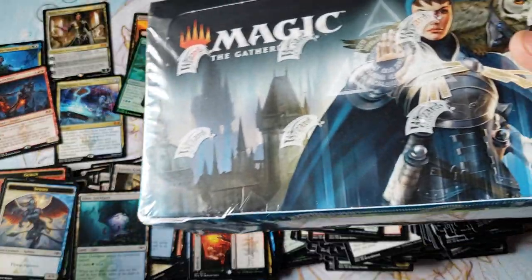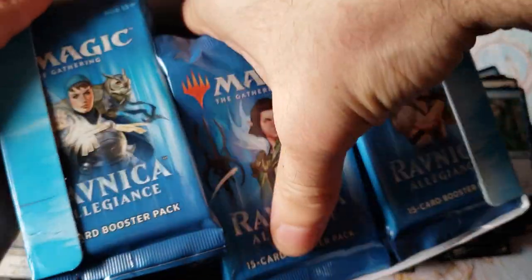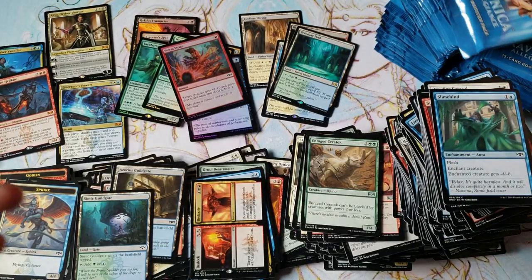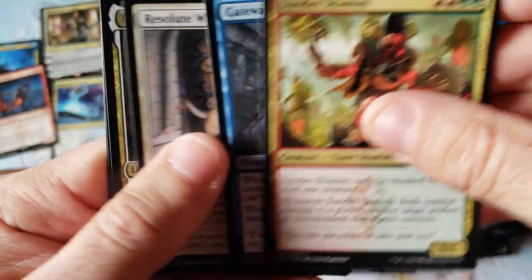Alright, so box one — eight out of ten, nine out of ten range. Solid. $110 box, you pay 80 bucks — can't complain. Not really a home run like a foil mythic or crazy Shockland foil, but still a good hit. Can't complain at all, everybody.